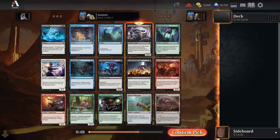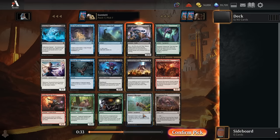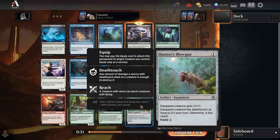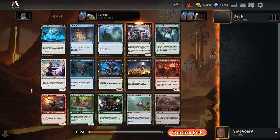Got a sweet opening pack here with a lot of cool stuff going on. The Goblin Tomb Raider has played incredibly well with the amount of little artifact tokens lying around — between treasure tokens and map tokens, as well as artifact creatures and equipment. This has just consistently been a 1-mana 2/2 haste, so if you want to play aggro, Tomb Raider is actually a reasonable pick here, which is kind of crazy for a common.